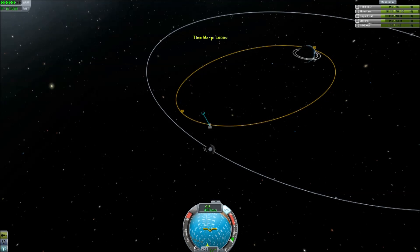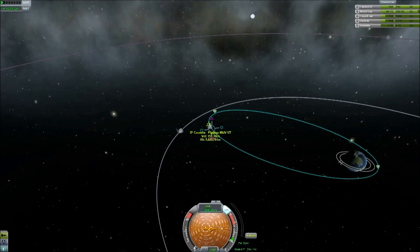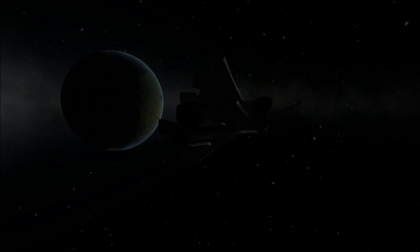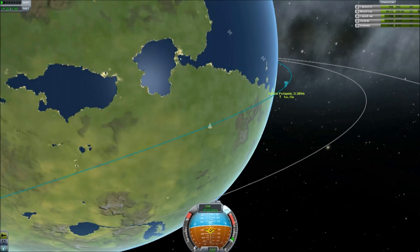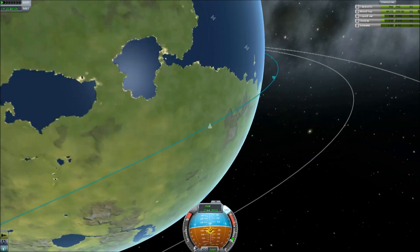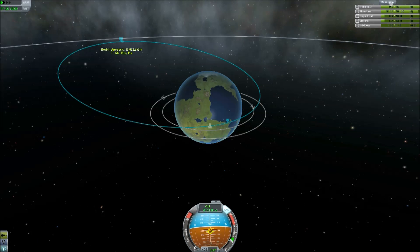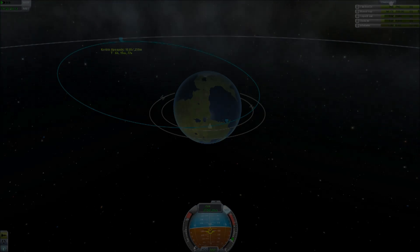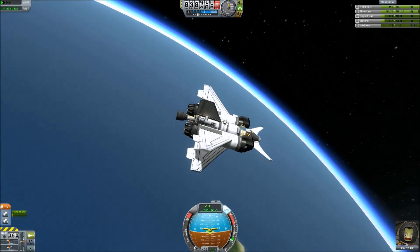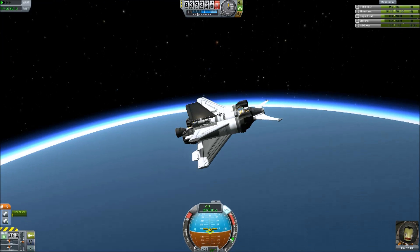Just leaving the sphere of influence of the Mun and then I need to get this periapsis much closer to Kerbin, because I'm going to need to do some serious aerobraking as per usual. You can see I've got sod all fuel left. So I need to make sure I'm not going to fluff this up and get too high or too low. Okay so let's fix this — I reckon that's about right. It's slowing me down. It's pretty good but not enough, I don't think.